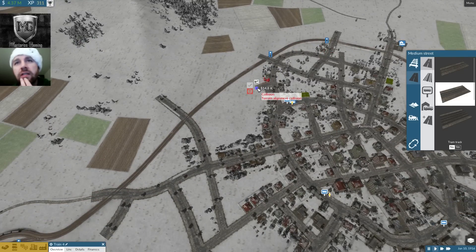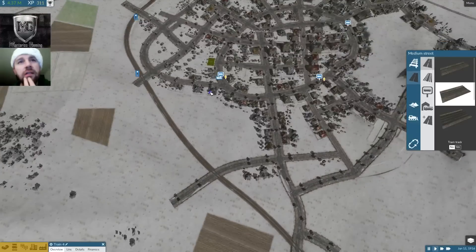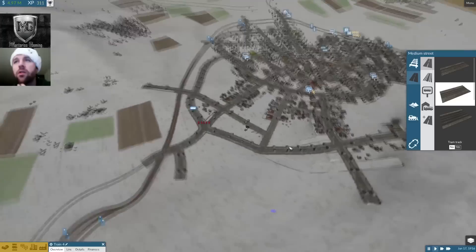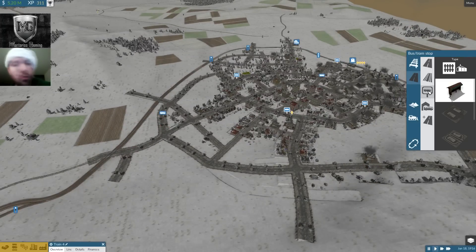Let's see if I can get something sneaky here. Yes, I can, because I'm sneaky like that. I just want something along this train line and all around — boom, boom, boom. Now we're going to create some growth out here by adding a whole other line.